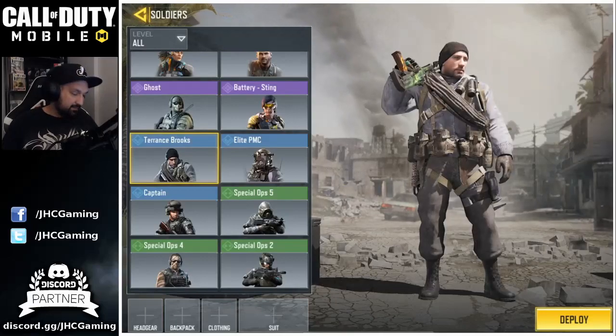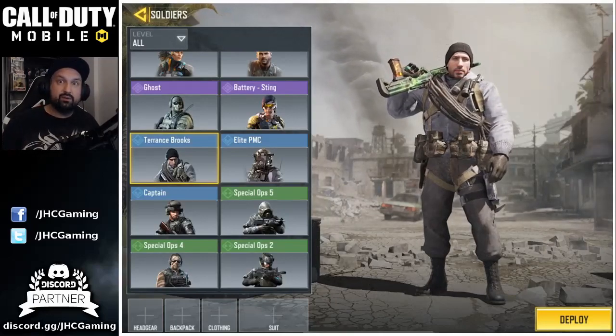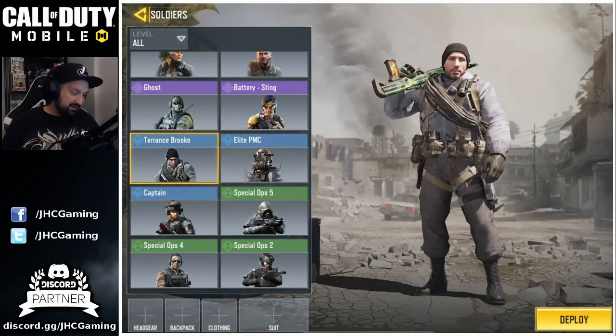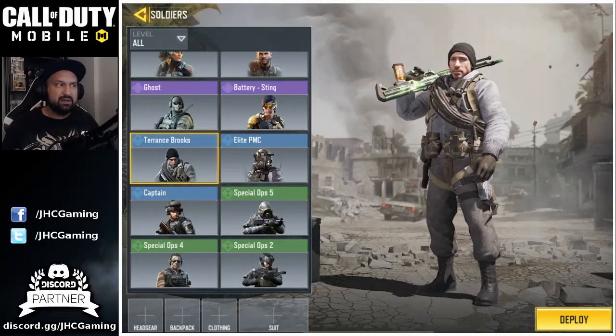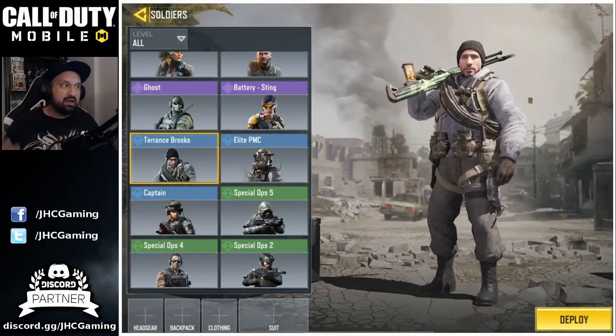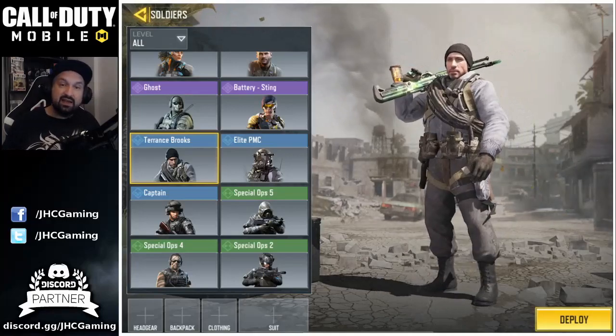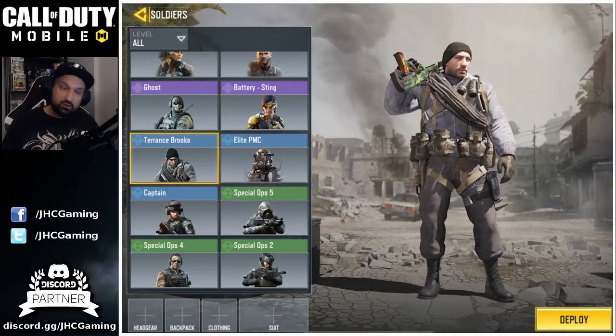First blue skin is Terrence Brooks. I'm pretty sure you guys are familiar with Terrence Brooks. It's really rare — it's in the free login reward crate at about a 0.3% chance, meaning you have to open hundreds of crates to get it. I got lucky and got it at the end of Season 1. I love Terrence Brooks.